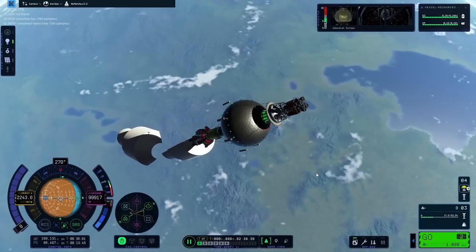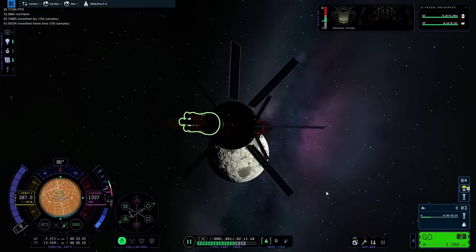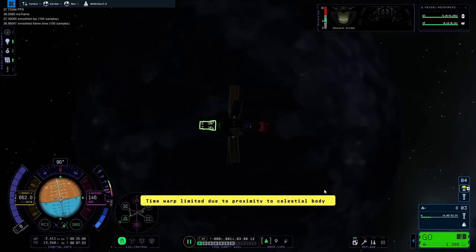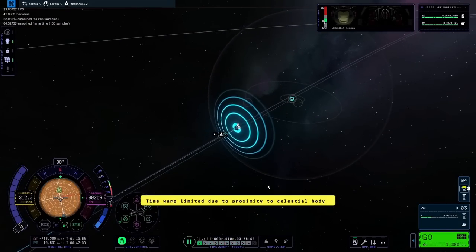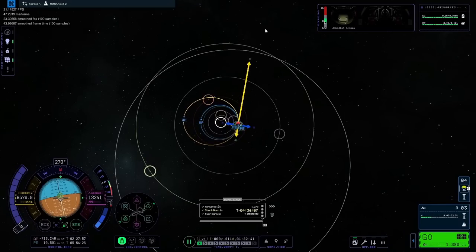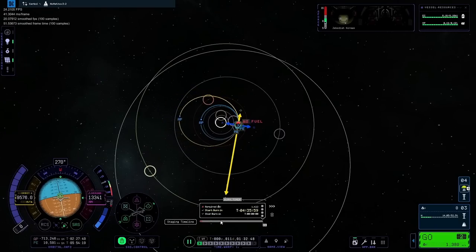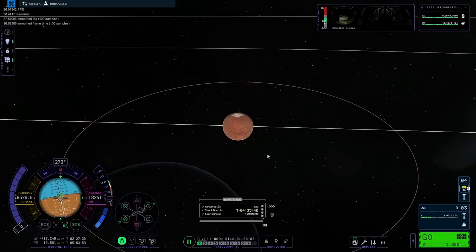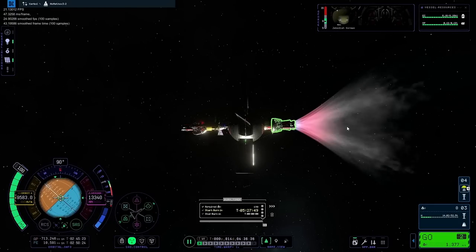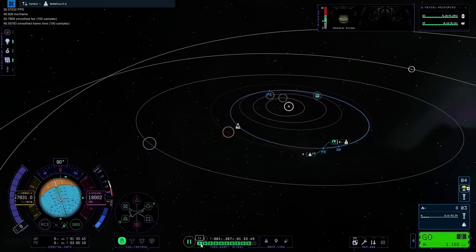Deploying the fairings was still causing weird behavior, but at the very least I started to burn prograde and went for a Mun encounter. With that I should be able to get a good gravity assist and fling myself out all the way towards Jool. With pretty much no difficulty I was able to warp away and exited the sphere of influence. I noticed that getting to Jool directly was going to cost me over 2,000 meters per second of delta-V, and since I had to drain my massive spherical fuel tank, I didn't have enough fuel — so instead I wanted to extend myself out towards Duna.